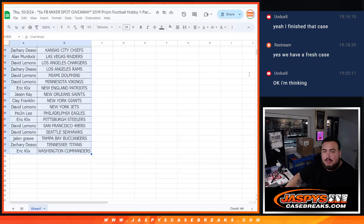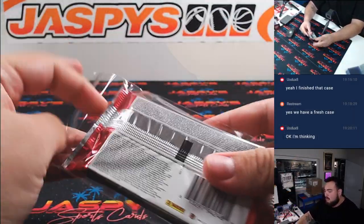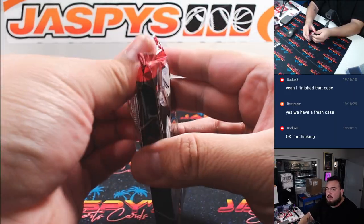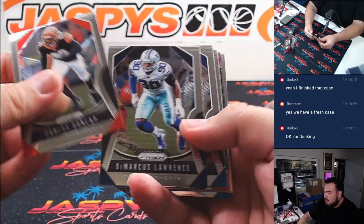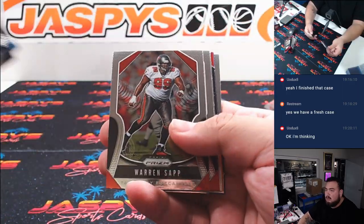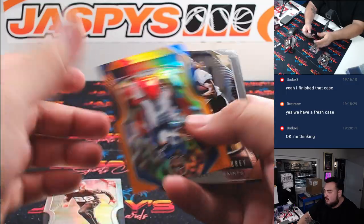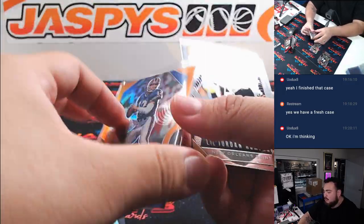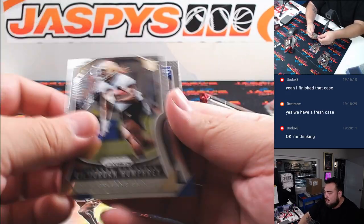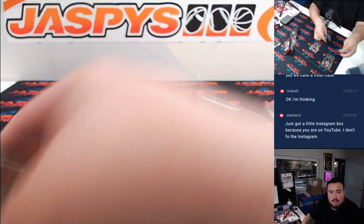Alright, now I'm gonna switch scenes and do the pack filler now — 2019 Prism hobby. Greedy Williams refractor, and then we got a Jim Kelly color orange. That's gonna go to the Buffalo Bills, number to 249 Bills. That's gonna be Zachary.